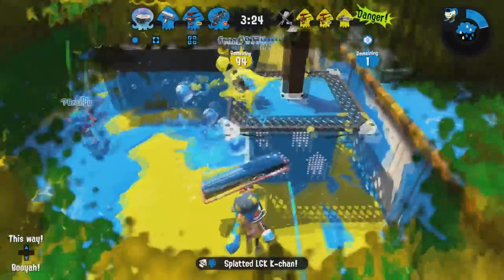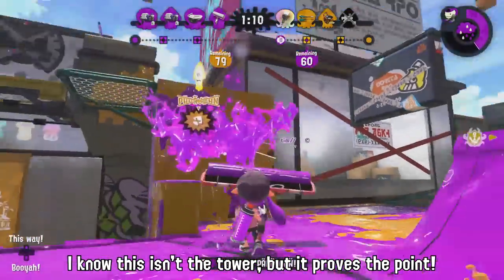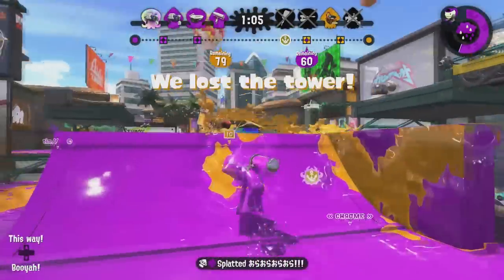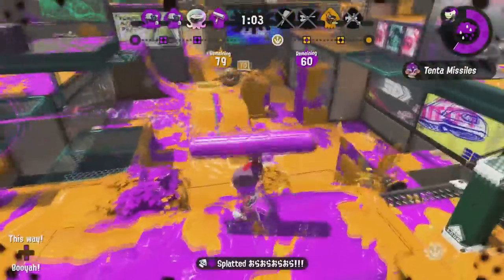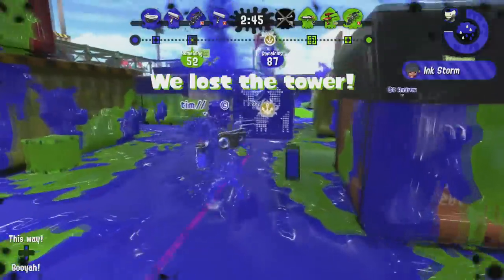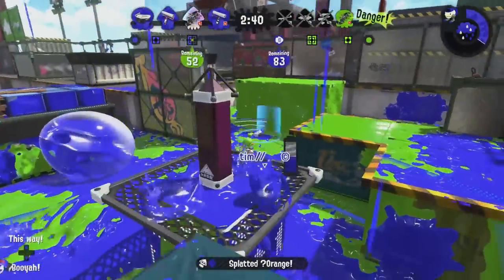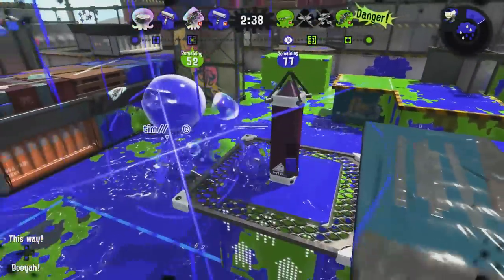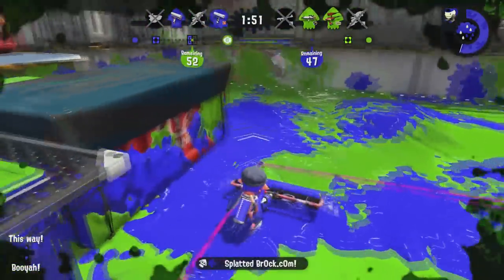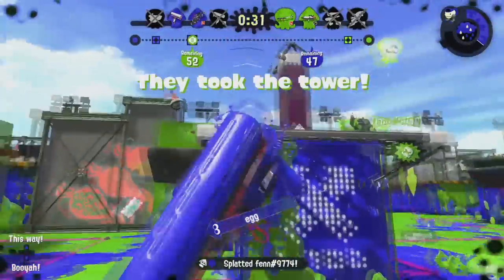If you see an opponent climbing the tower towards you, wait until you see the very edge of their character climb the tower, and then immediately swing. The Carbon Roller can get a kill in 12 frames with its swing — a trait shared only with the 52 Gal, which needs both shots to land to get that high-speed splat. If your hit lands and does 100 damage, your opponent is done for. If you're below the tower, you can do a horizontal flick up in the air by hitting the swing button and then jumping. If the opponent is on your side of the tower, it'll make it a lot easier to hit them.